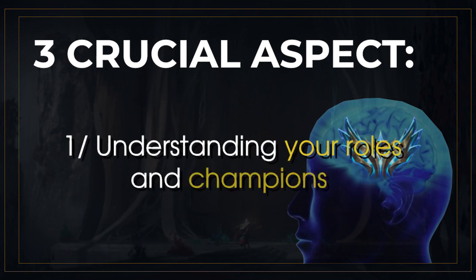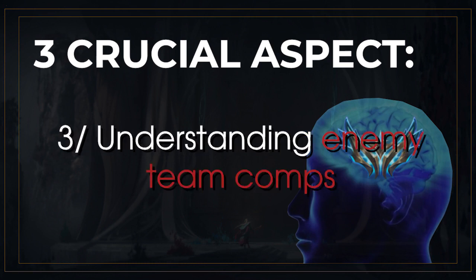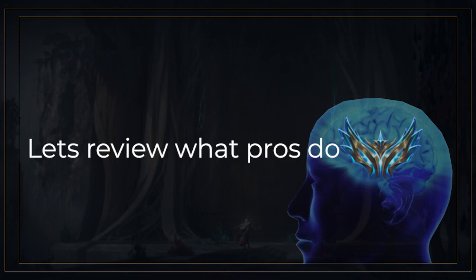So three things: one, understand your role as a champion and what your champion is designed to do; two, understand your own team composition and the most important things to consider when teamfighting; and three, understand the enemy team composition and their win condition so you can play around it. In the next examples, we'll examine five teamfights from five different challenger players and analyze them based on these three aspects.